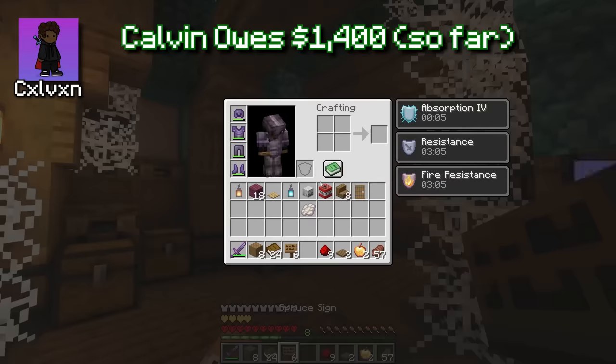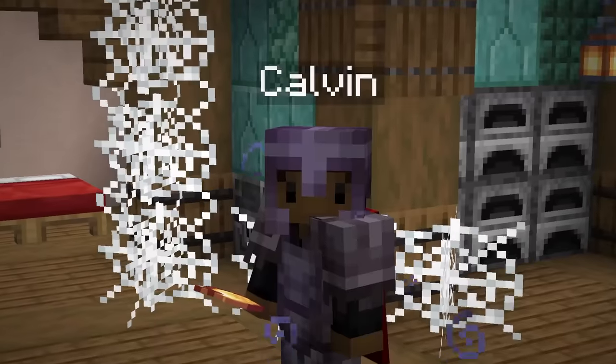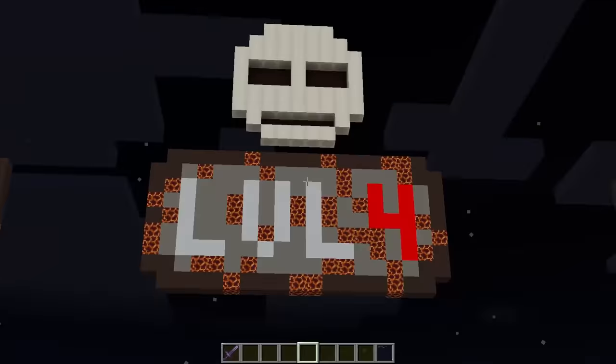Nestor: You did it! Good game! Level three is done — but I gotta say Calvin, you've been screaming so many times, I'm running to the bank. We're going to enjoy level four. Have fun — call you in two hours!